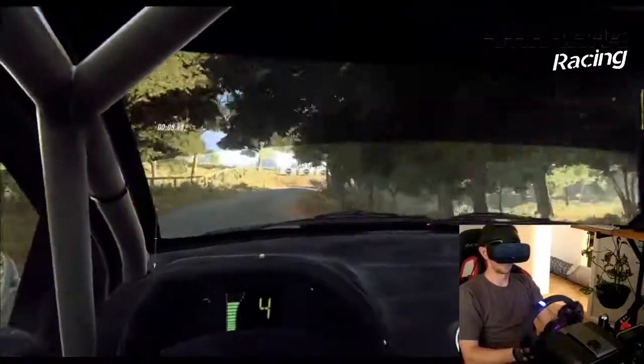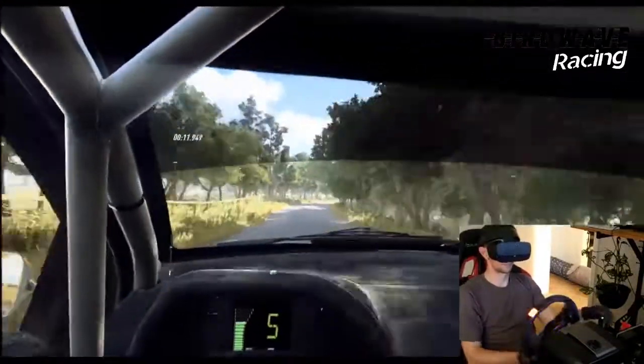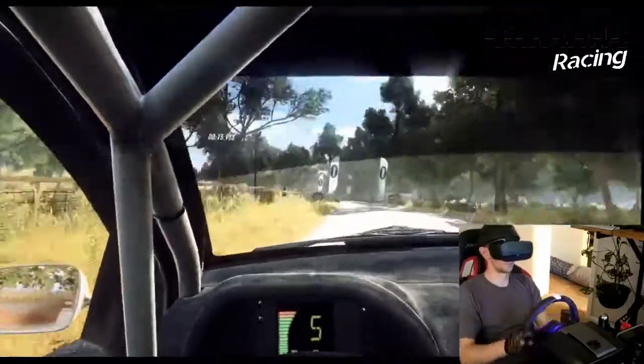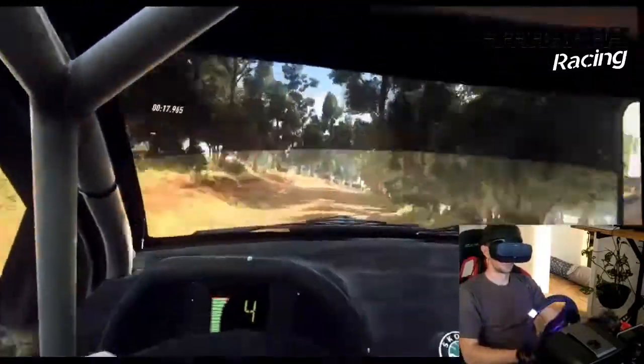40. Right into 4 left long, caution, tightens over bridge, into gravel. 30. Right to the crest, into 6 left. 80, 60.